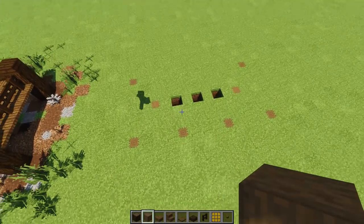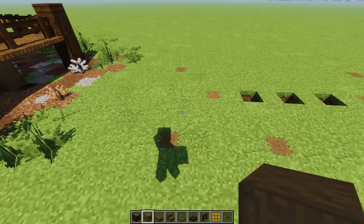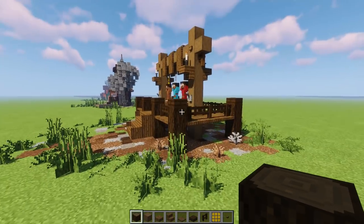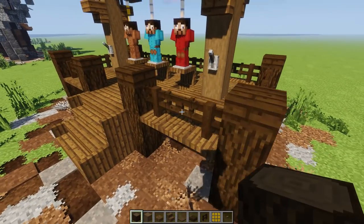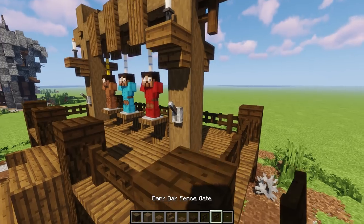These are the dimensions we're working with — really easy. Let's go over the materials: dark oak logs, stripped dark oak logs, spruce slabs, spruce stairs, spruce trapdoor, dark oak slabs, dark oak fence, yellow stained glass panes, a spruce button, and a fence gate too. We'll bring other stuff along the way.